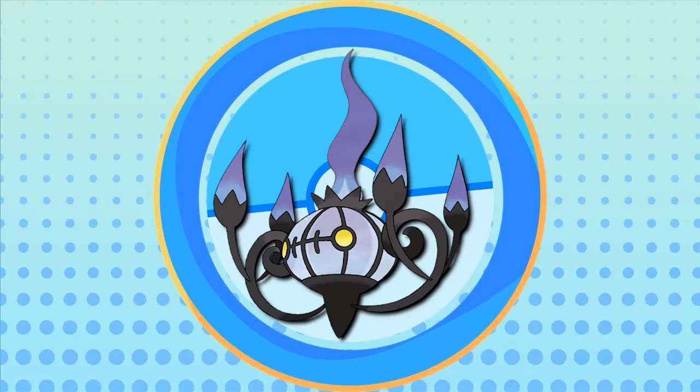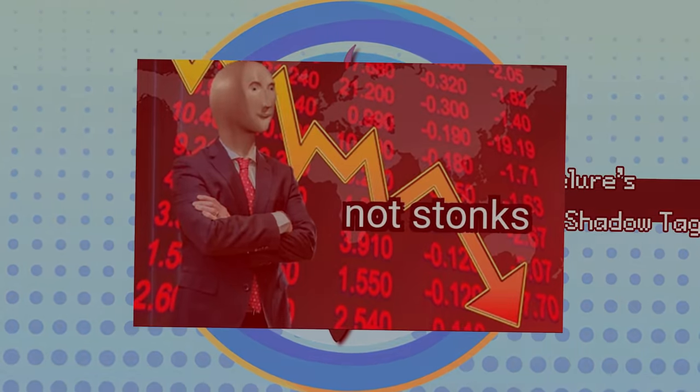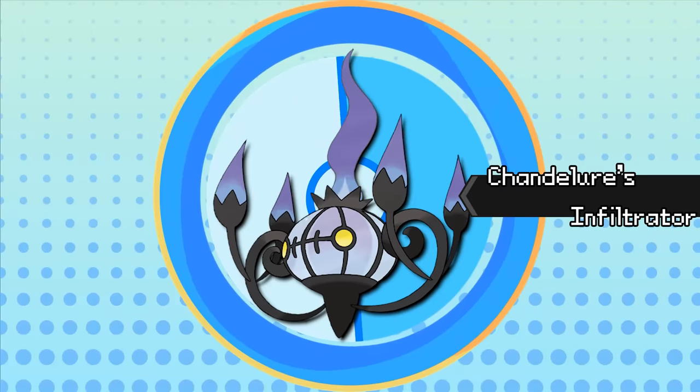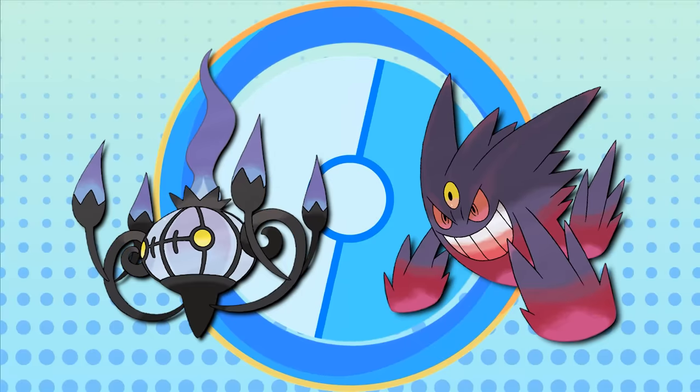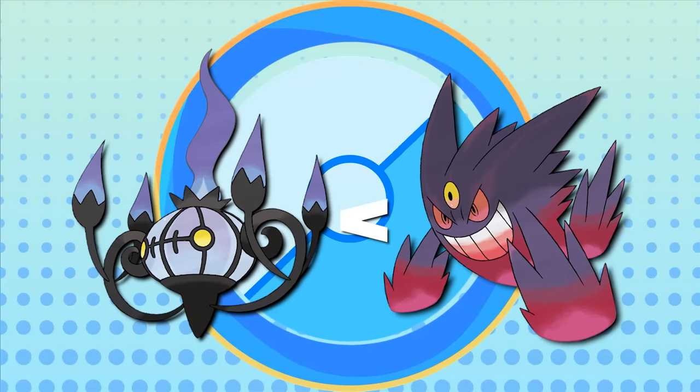Shadow Tag was actually meant to be the hidden ability of Chandelure in Gen 5, but Game Freak must have realized that this would have thrown the global economy into a recession, and decided to quietly change it to Infiltrator before it was finally released in Gen 6. That did not stop them from making Mega Gengar, though, who was essentially just Chandelure but better. So who can really say what's going through their minds?